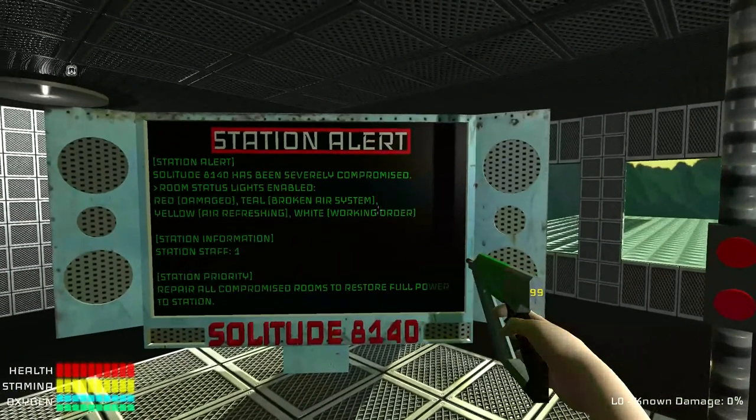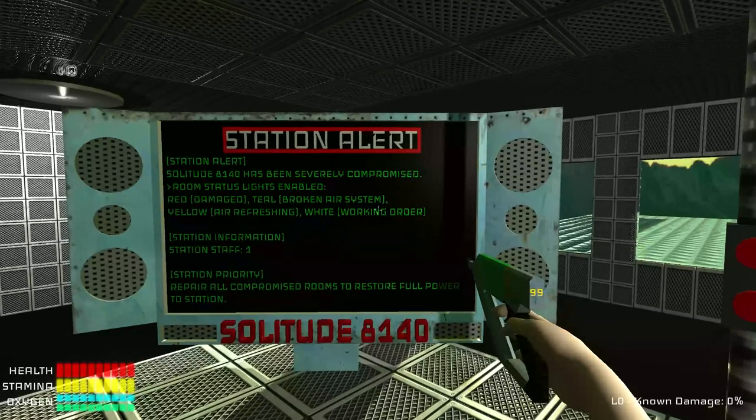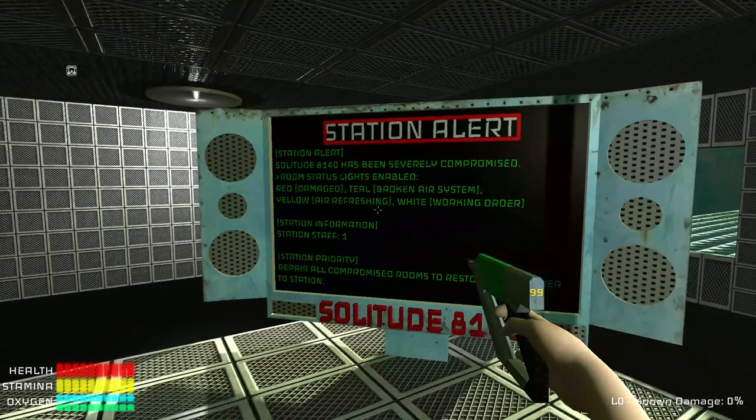Solution 8140 has been severely compromised. Room status lights enabled: Red — Damaged. Teal — Broken air system. Yellow — Air refreshing. White — Working order. Station information: Station staff, 1. Station priority: Repair all compromised rooms to restore full power to station.